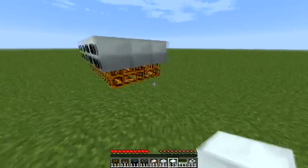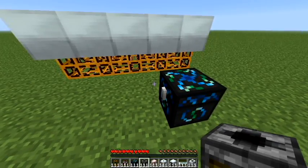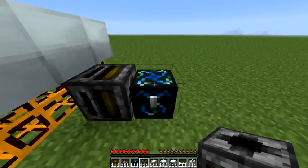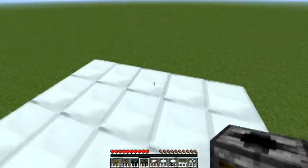Once you've got your generators down, you're going to want to put down a condenser, immediately followed by a filter. And you're going to want to put lava cells in there. Once you get some lava cells in there, you just dump a few diamonds and you'll have your fuel source for your geothermals.